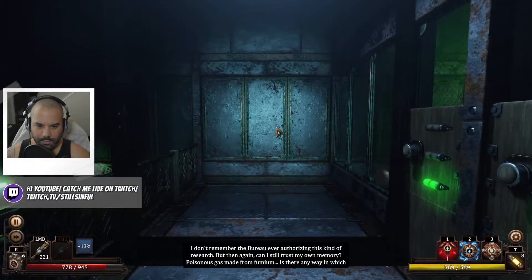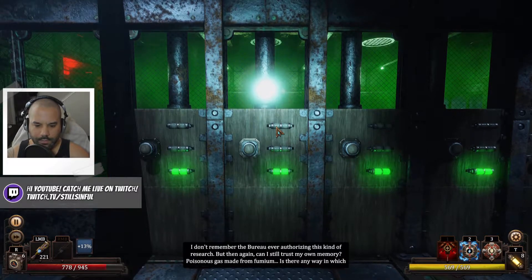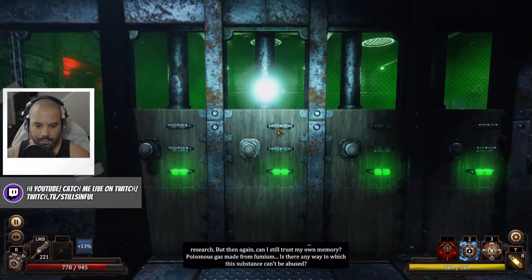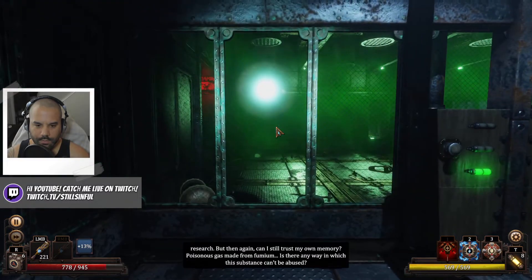In-game lore: 'I don't remember the bureau ever authorizing this kind of research. Then again, can I still trust my own memory? Poisonous gas made from fumium — is there any way in which this substance can't be abused?'